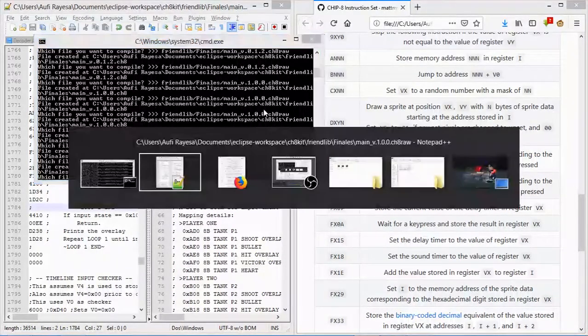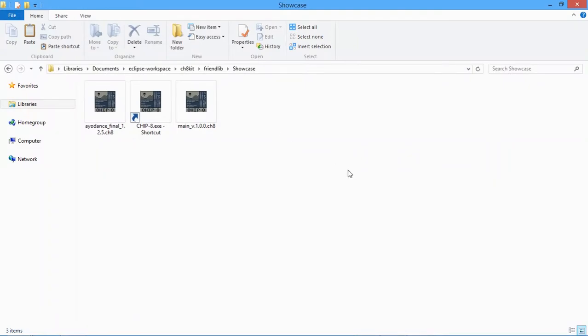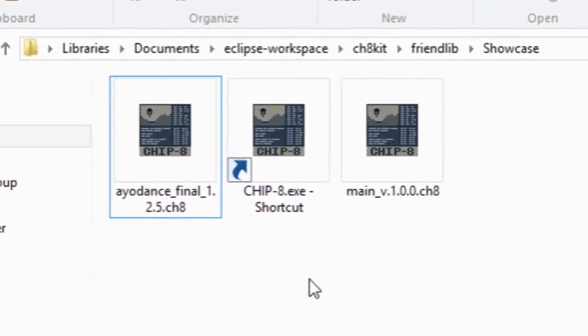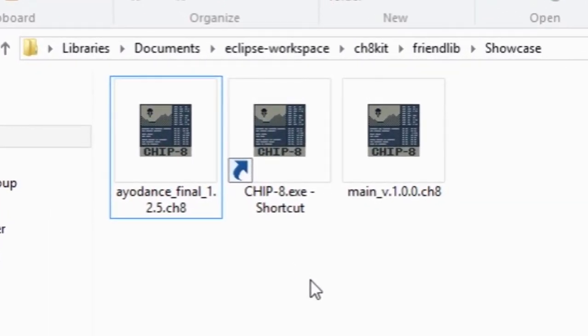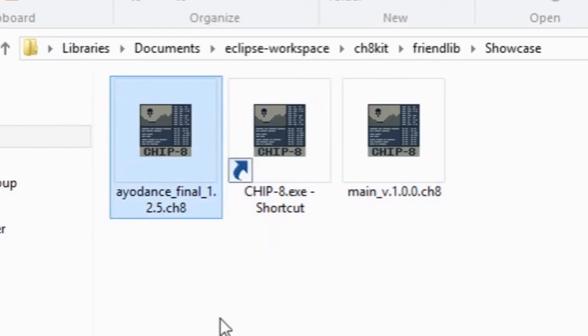Let's jump into the code. Here is the layout of my working environment, and this is the final project — this is the prototype. We actually have two games. This is the main game and this is the prototype. I'm going to show the prototype first.